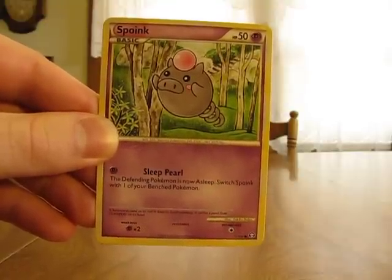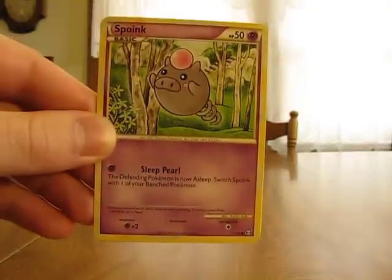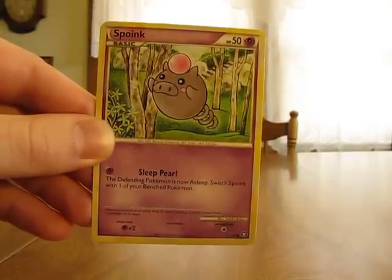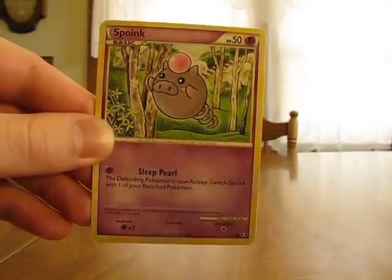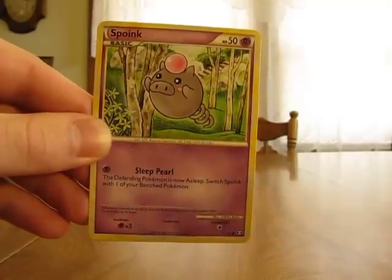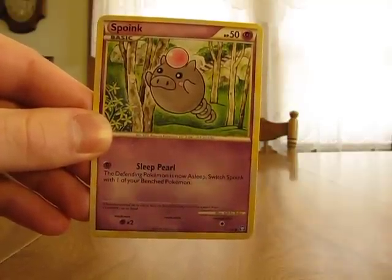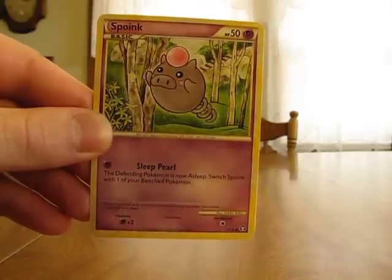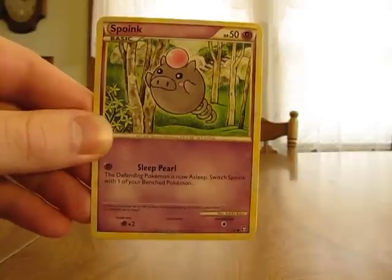To remove special conditions from a Pokemon, you can retreat them to the bench, you can evolve a Pokemon, or use a specific attack or trainer card — such as a Double Full Heal — that would remove the special condition. Also, special conditions stop the majority of Pokepowers, but they don't affect Pokebodies at all.